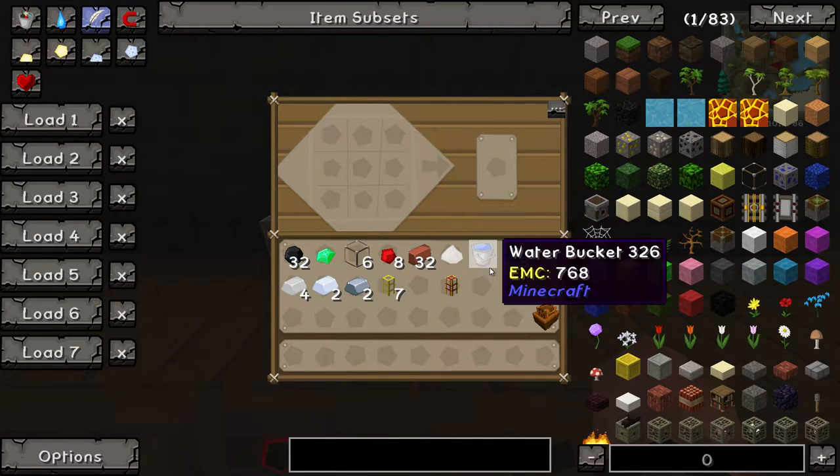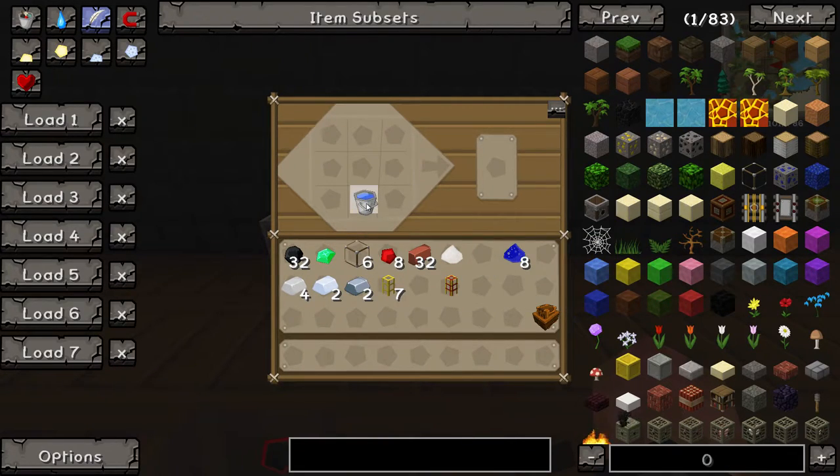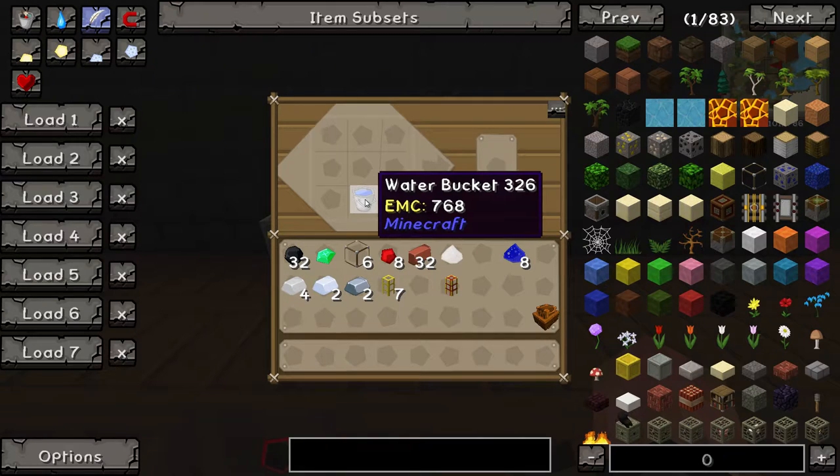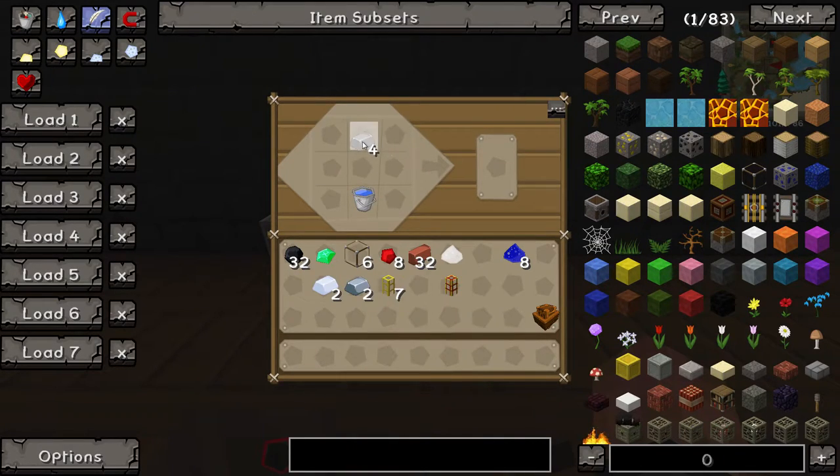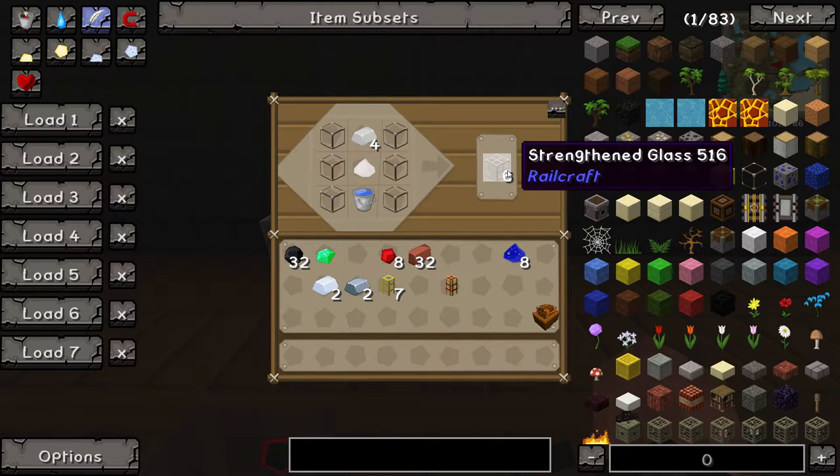The next item is really optional and it is up to you — it can either be a bucket of water or even a water cell, whatever you want, as long as it's water, and you want to place it at the bottom in the middle. You want to then get tin and put that at the top, and you want to get glass around it. And this will give you strengthened glass.